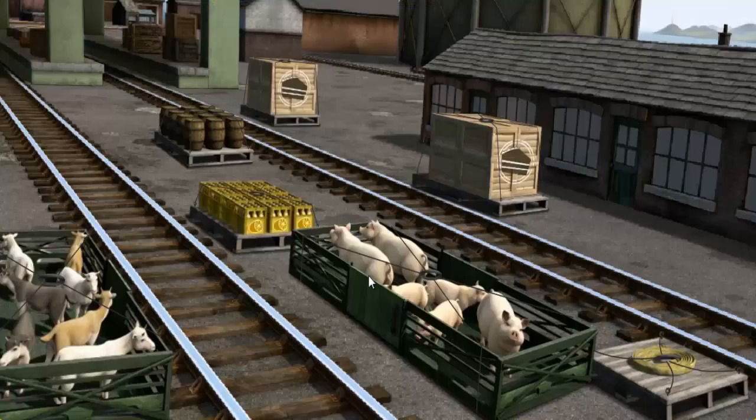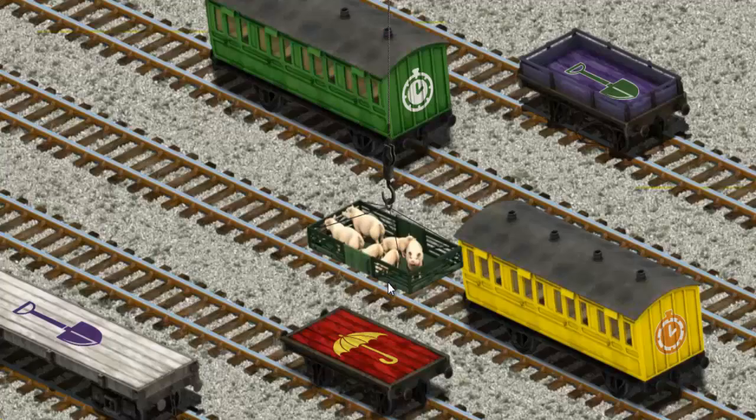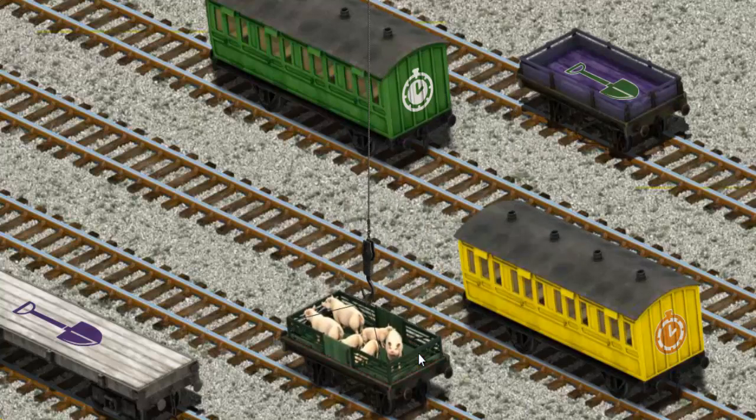It's a busy day at Brendam Docks. Thomas and his friends have many deliveries to make. Den must deliver the pigs to Farmer Trotter's farm. Show Cranky where the pigs are. There you go. Let's lift and load. Now the cargo must be loaded. Help Cranky find the red flatbed. That's it!